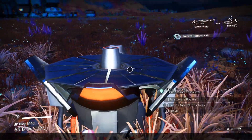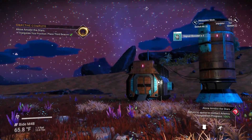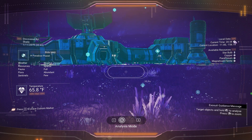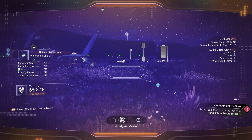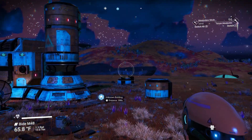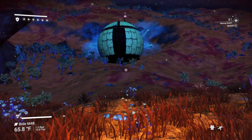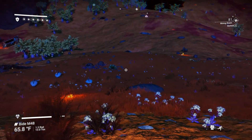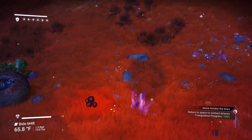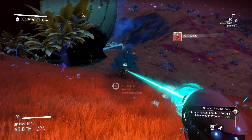Just throw this down, don't pick it up right away — triangulate position. Before we do that, there was a crashed freighter here I want to go check out first. There it is — let's get out of here. Grab the oxygen since we seem to always be light on it; should be getting some of these plants too, get some carbon built up.